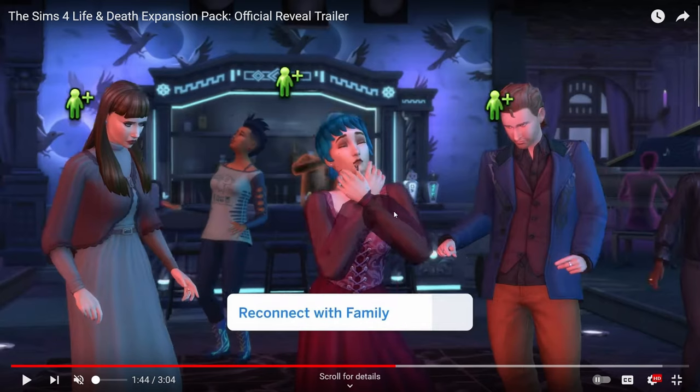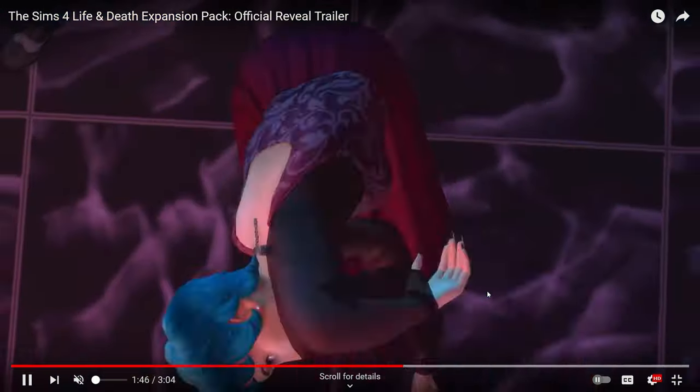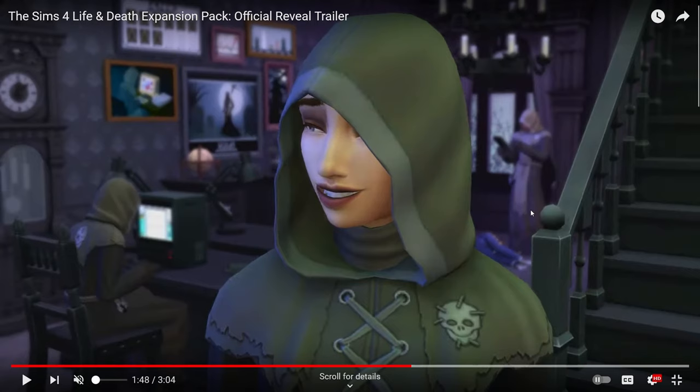Reconnecting with family is one of her goals. Even though she and her siblings seem to be in a period of mourning, wearing darker colored clothes, they're at some sort of dance hall — with a ghost playing the piano. That's one of her tasks to check off. The dance kind of reminds me of Wednesday Adams's dance from the Netflix show Wednesday — hopefully they don't get hit with copyright infringement. Now this is really interesting: the description mentions you can have a career working closely with Grim. We can see Grim in the background with a tablet and a computer, and what looks like a dead body in the corner.